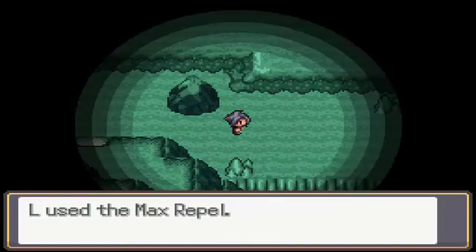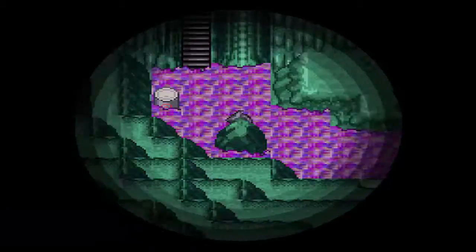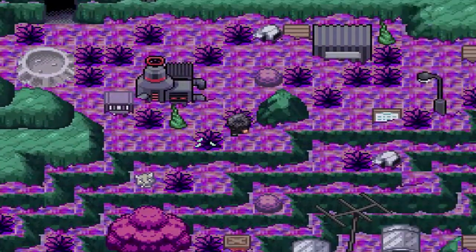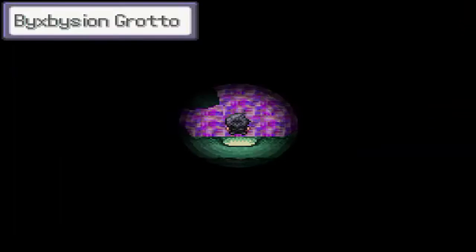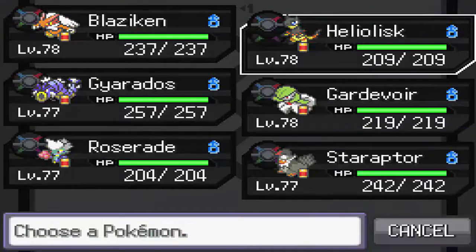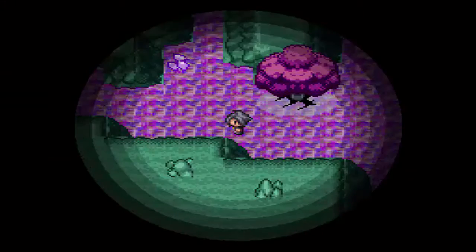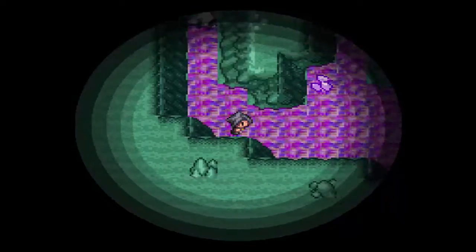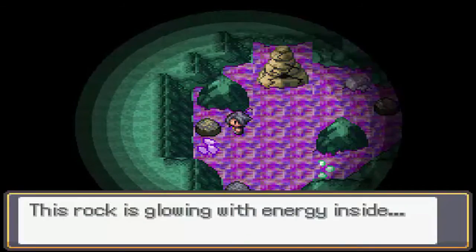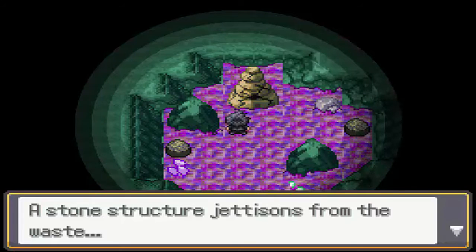So you want to keep heading through these mountains and caves. Eventually you'll come out to here. You want to jump down there and head into this cave right here. There's going to be a pillar here, a pillar here, and you want to head up into this room. Save — and these are the rocks that you mine, by the way.